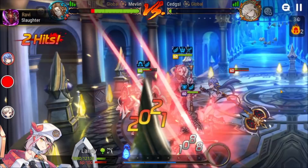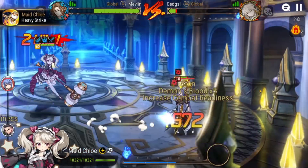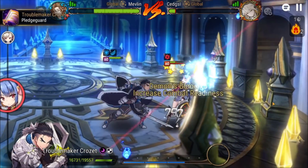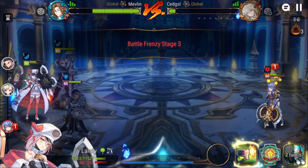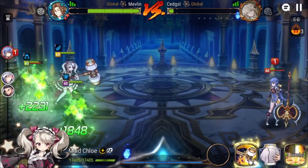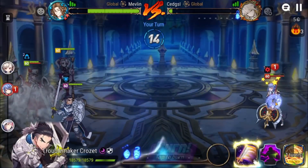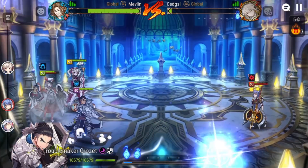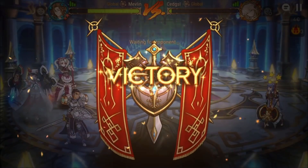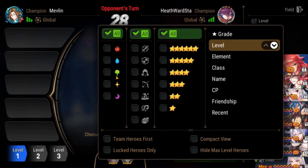Ravi lands a counter which is really scary, but fortunately Tywin is protecting. I S1 and end up stunning — pretty good bonk. He takes a turn and S1s again; Ravi takes a turn, breaks the stun, and now I stun again with Maid Chloe. I had two stun procs — pretty good chance to win — and we take the win. GG.